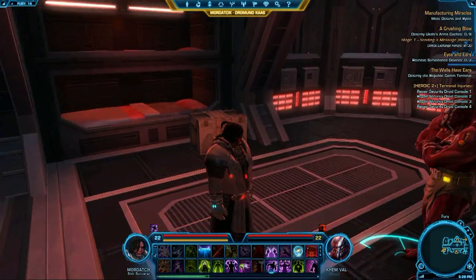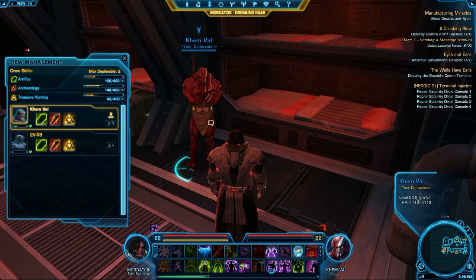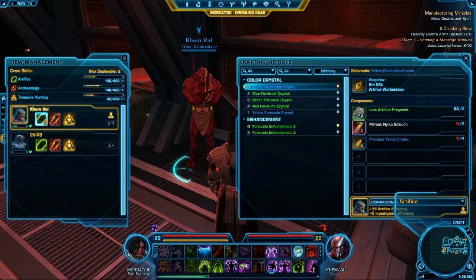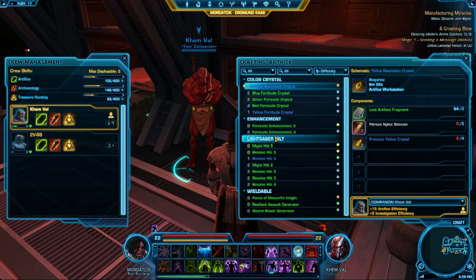Here we have crew skills in Star Wars: The Old Republic. The way crew skills work is you get a little additional tab in your main UI in the shape of a diamond, and all the crew skill trainers and vendors have this little corresponding icon with them.